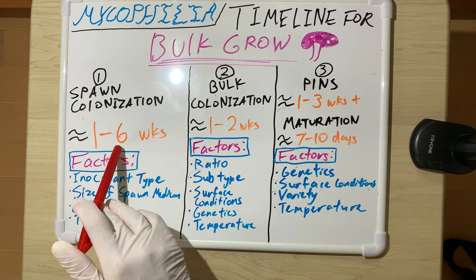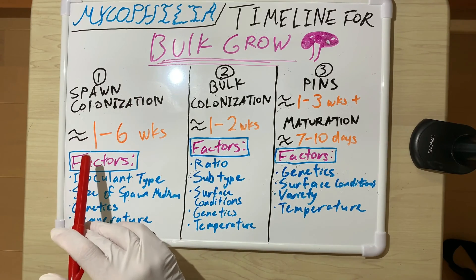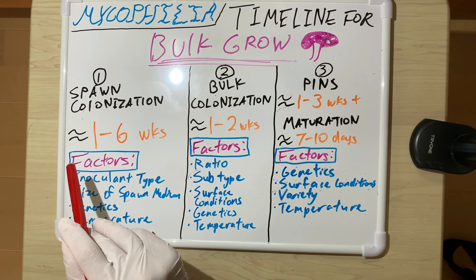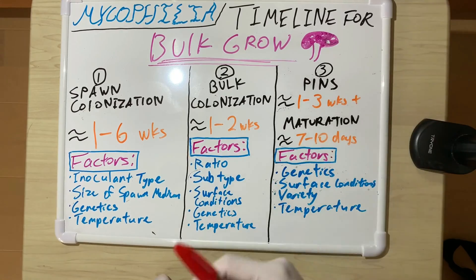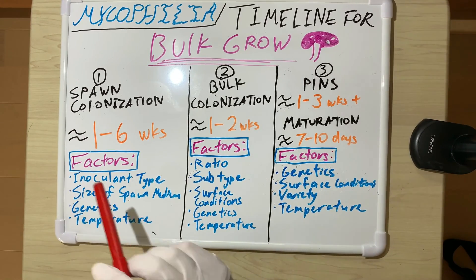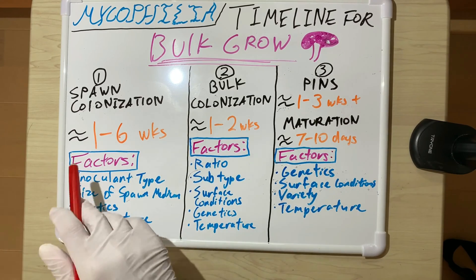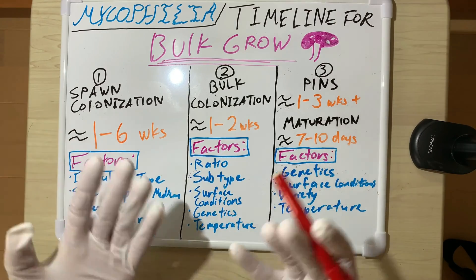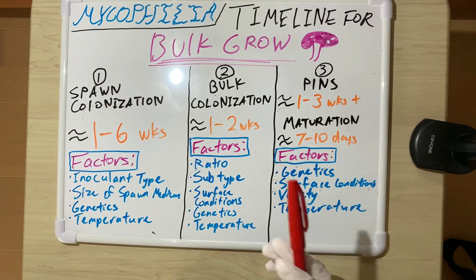Six weeks is quite long but not unheard of, especially with PF tek going from spores where you can't shake the BRF cake — it could take a month. From agar wedges, for me it's generally around two weeks fully colonized and ready to use. It's also about the ratio — the amount of spores or liquid culture you use — so you scale accordingly.